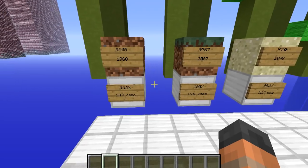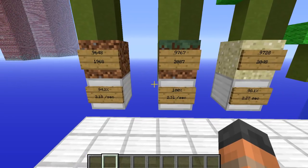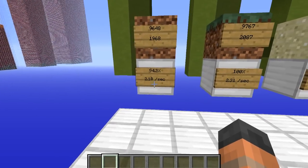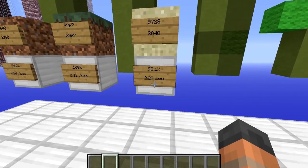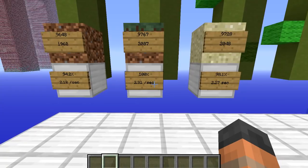Using the percentages we can put things into better perspective. That equates to 2.18 sugarcane growing per second for dirt, 2.27 for sand, and 2.31 for grass.